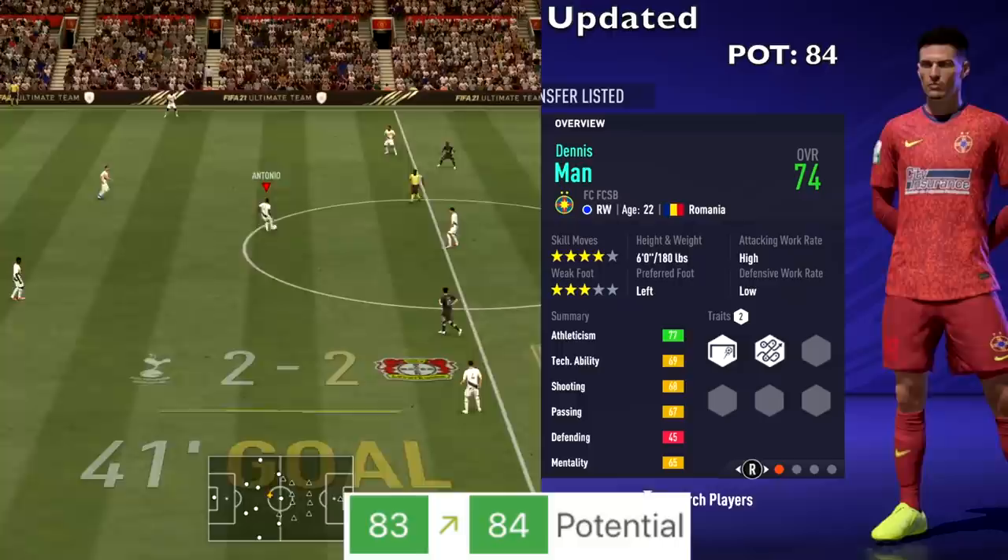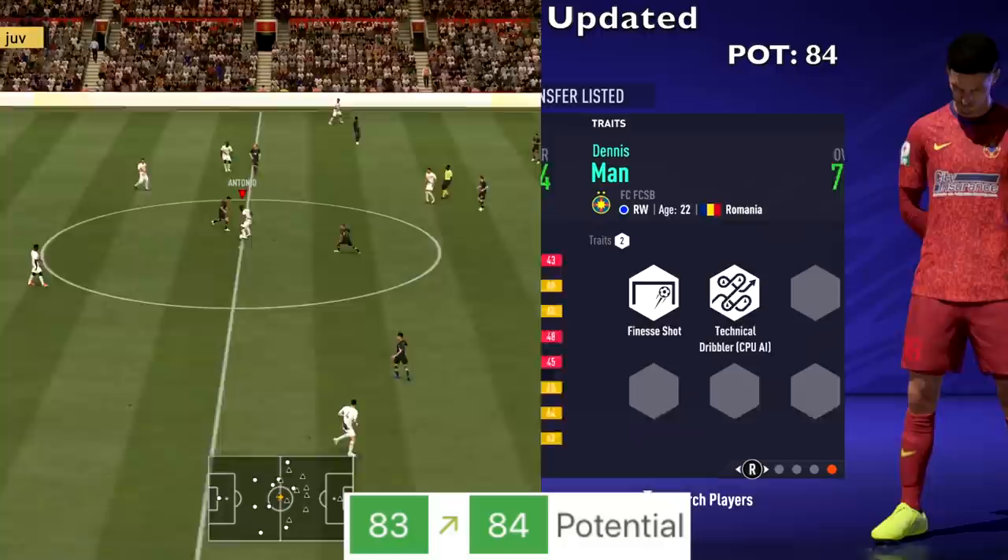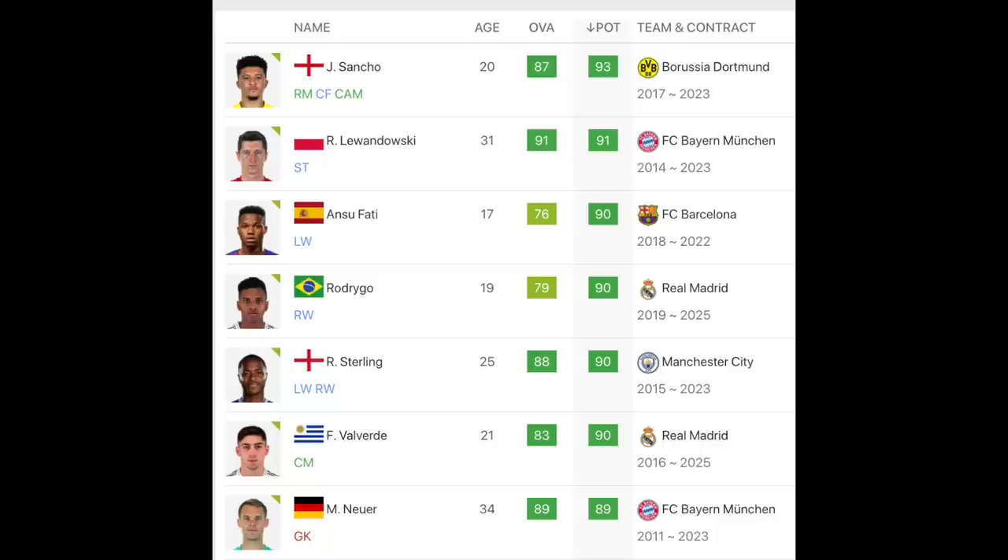Finally, Dennis Mann, 22 years old — all stats stay the same except his potential, which went from 83 up to 84. His overall remains at 74. That's obviously not the full list — just the main highlights of the highest rated potential players. Go to SoFIFA for more.